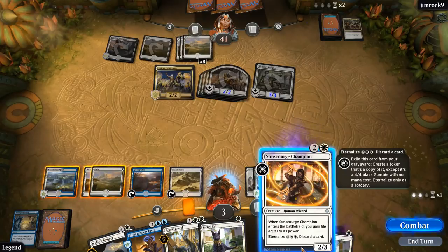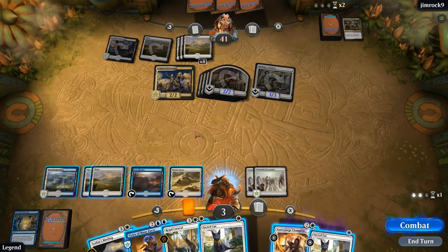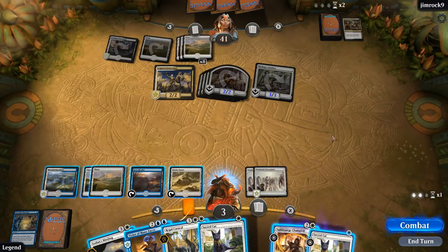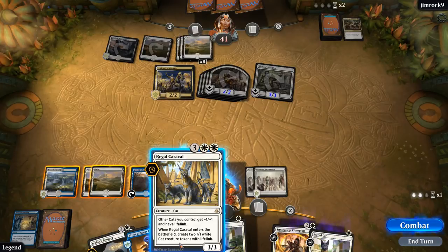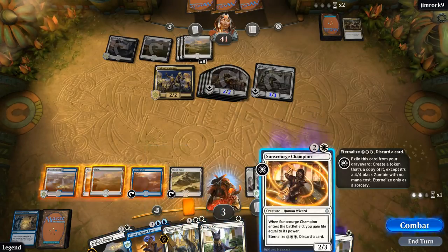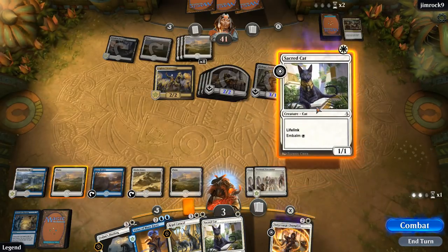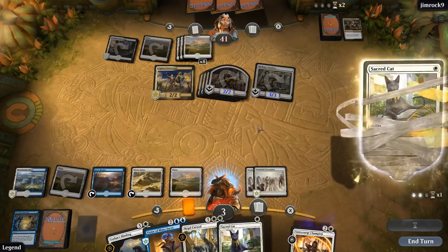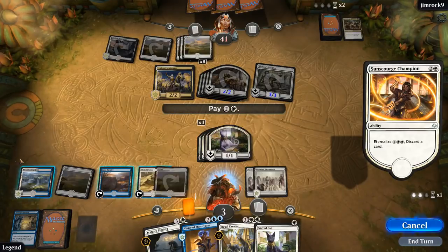We could also eternalize Champion and embalm Sacred Cat, so we would get four Sacred Cats and four Champions. We would also gain 16 life, so getting back Champions is also reasonable. But if we just play Regal Caracal, we would get eight Cat Tokens. The problem is if our opponent gets rid of the Caracal itself, those Cat Tokens aren't that impressive. So I actually think getting back the Sunscorched Champion is going to be better, since that can actually block profitably. Let's embalm Sacred Cats and then eternalize Champion, discarding Sacred Cat.